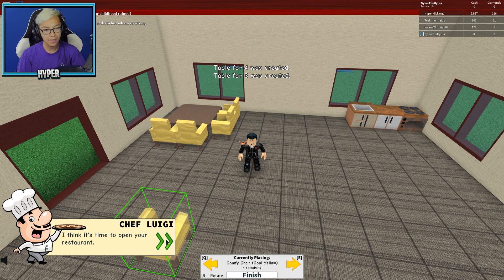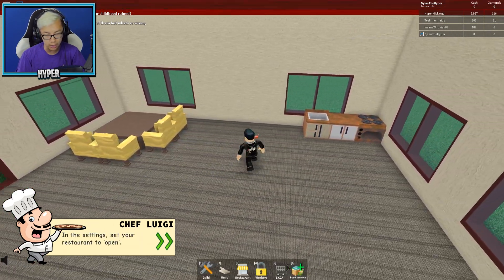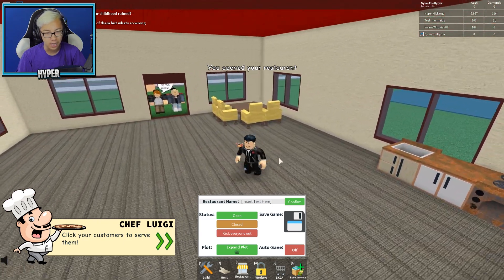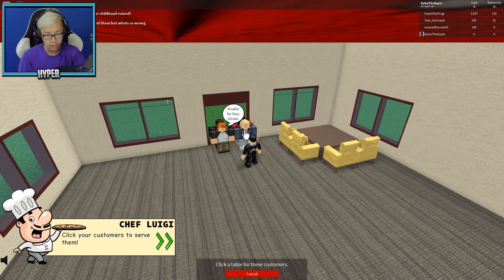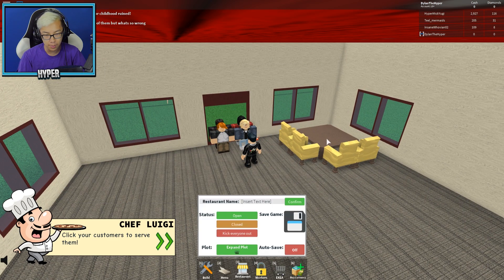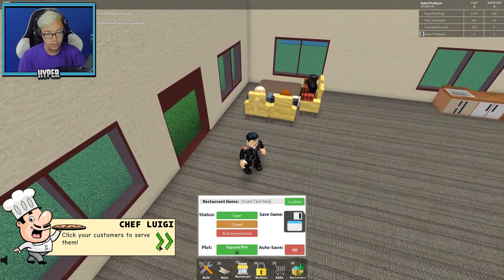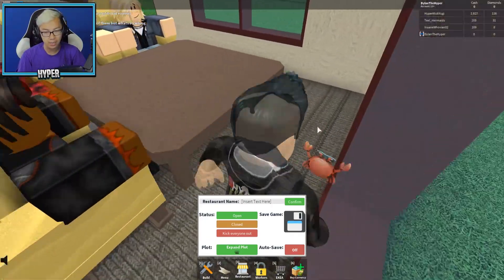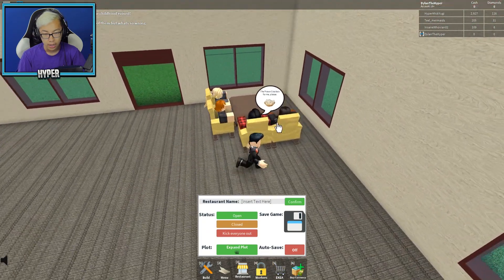I think it's time to open your restaurant — click the restaurant button in your hotbar. Okay finish, now I click restaurant. Now change the status to open. Oh my god, I'm not ready! Table for four please — okay, I'll click a table. I click the table — yes, I think I did that right. We got four seats, now what? How do I take their orders? I genuinely don't know what to do.